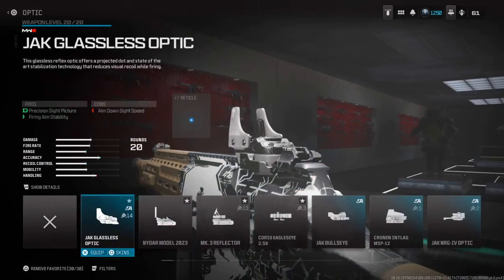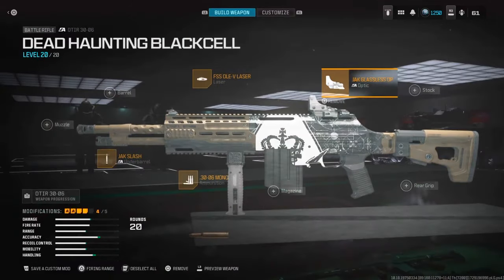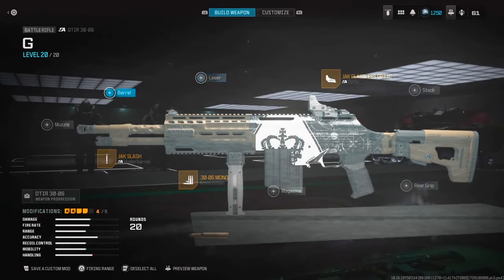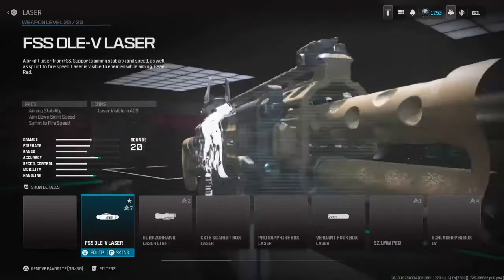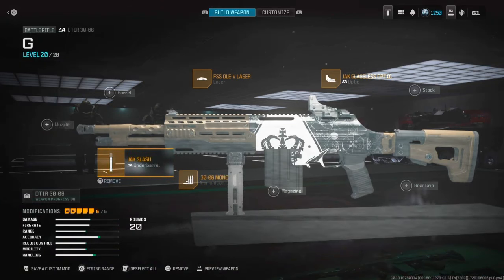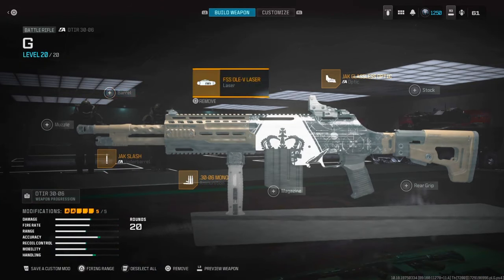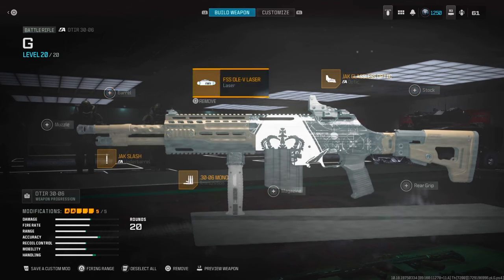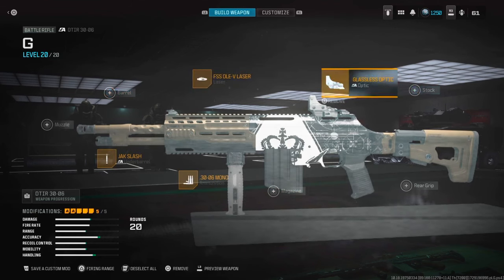Click X and hold L2, hold L2. Name it G, press R2, done, and hold X. Now since I have it, it's gonna take one attachment off but then you can just put it right back on. I have two optics on — the laser, the mono, and the Jack slash. The blueprint came with the barrel, the muzzle, the magazine, and the stock — that's one, two, three, four... one, two, three, four, five, six, seven, eight, nine — there's nine attachments.